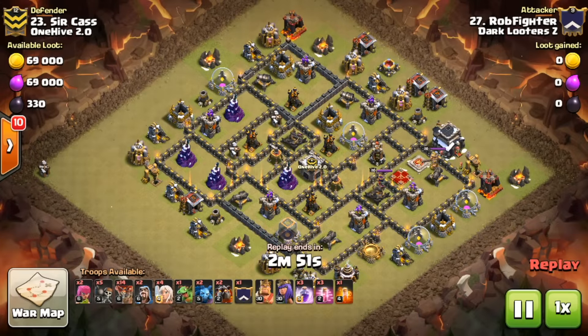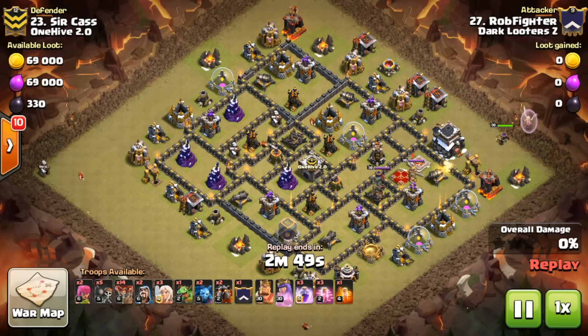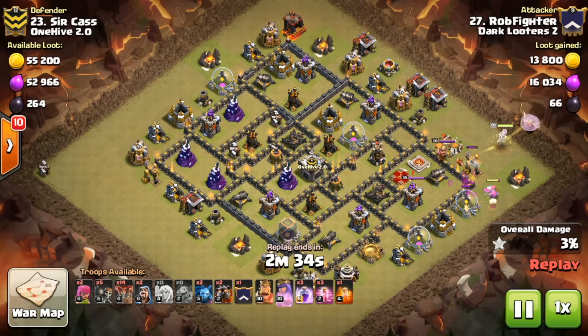Then we have number 23 and Robin coming in, bringing the queen charge Lalo that we see very often right now. Starting things off at the town hall — definitely taking a lot of time to get that building down since it has so much HP, but he figured out how to create the perfect funnel and the perfect walk for his queen.